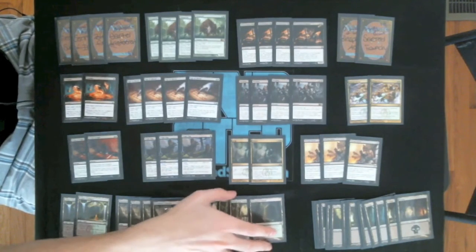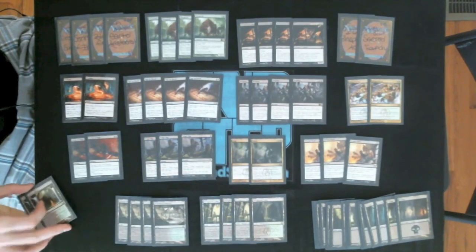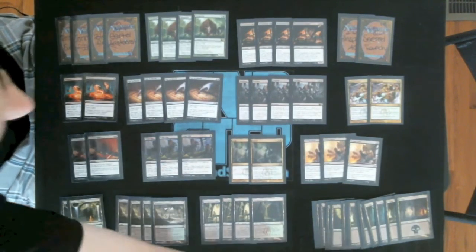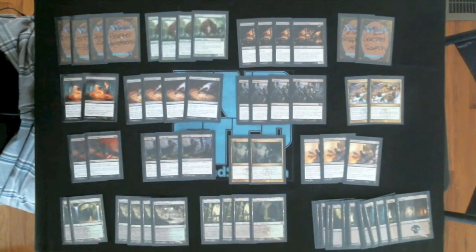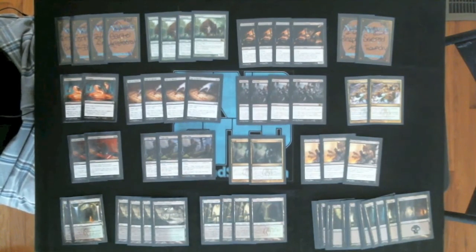We have the four of each of the green-black dual lands plus two Golgari Guildgates just for a little more green sources, and then 14 Swamps. That's all it is. We have to stay really Swamp-heavy for something like Mutilate, so that's why we play so many Swamps instead of more Golgari Guildgates — not that I even think we would to begin with.